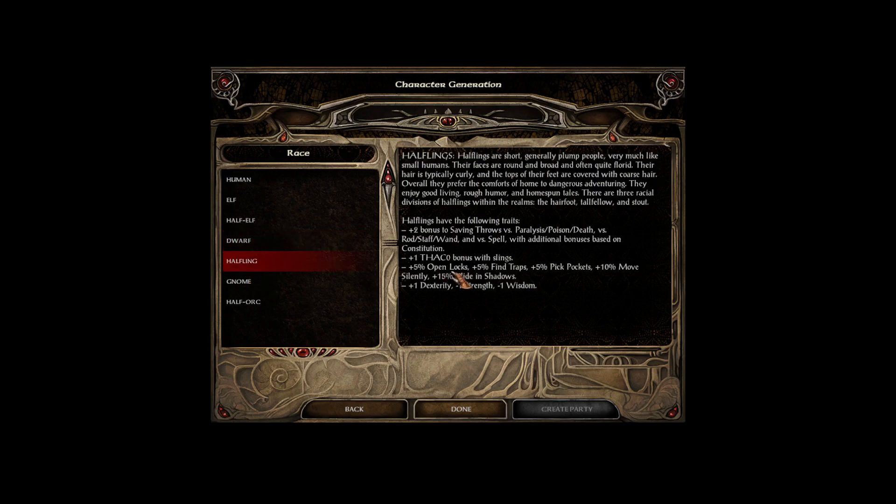Next up are halflings. They are short, generally plump people, much like small humans, with round faces that are broad and often quite florid. Their hair is typically curly, with the tops of their feet covered with coarse hair — and if they could be, they would be called hobbits, but they can't, so they're called halflings. They prefer the comforts of home to dangerous adventuring, and they enjoy good living, rough humor, and homespun tales.